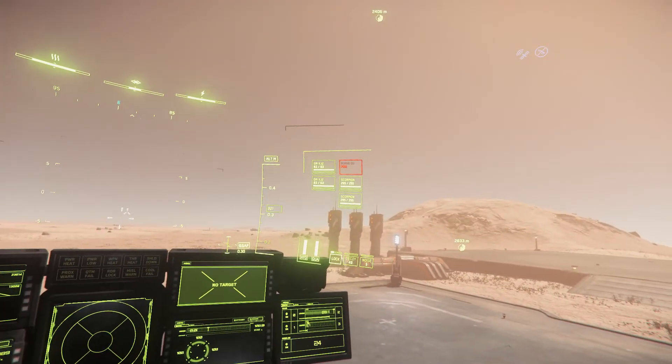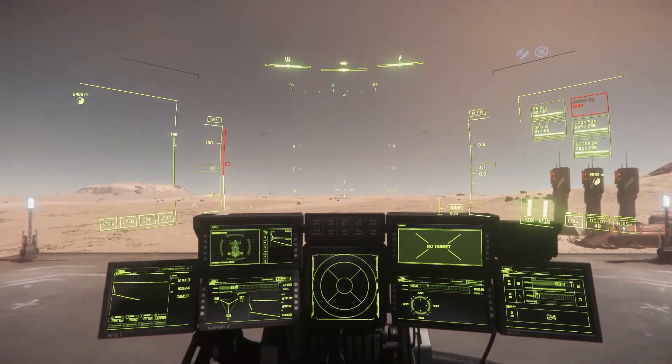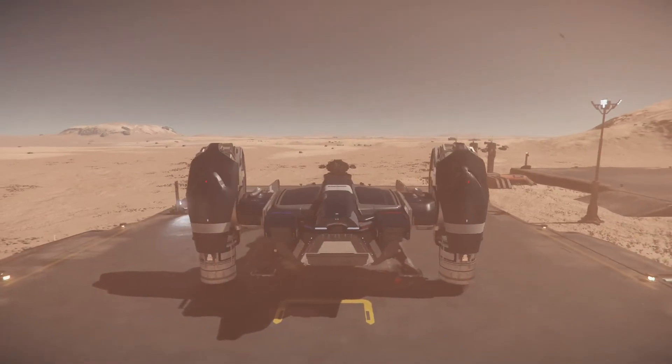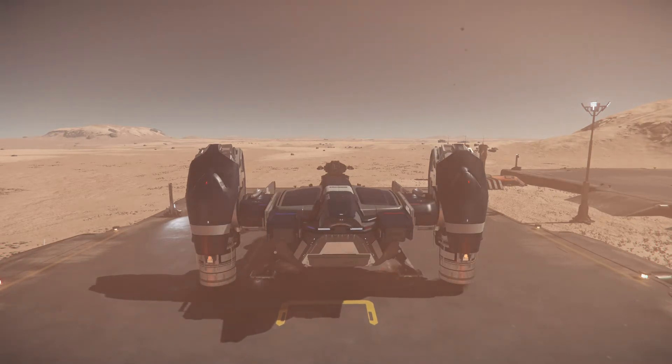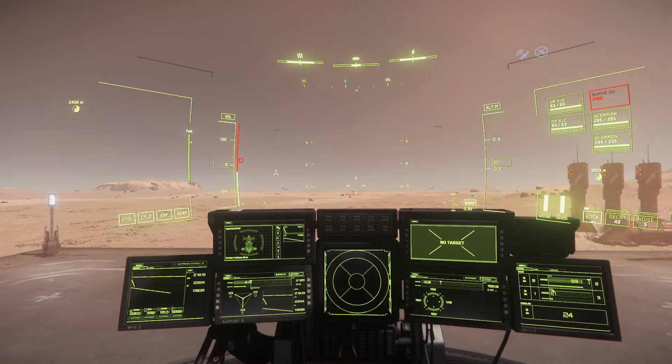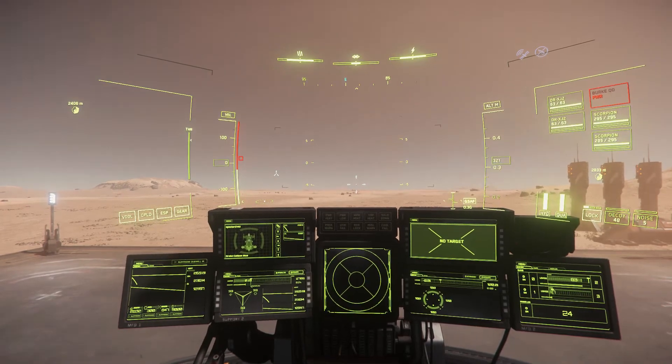You've got four weapons here and also this red system — a quantum interdiction device. It lets you pull people out of quantum travel or prevent them from jumping away. Since this is a privateer or police-version ship designed to catch criminals, the interdiction system stops targets from escaping via quantum travel so you can finish the engagement.